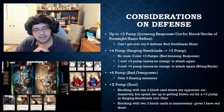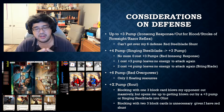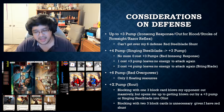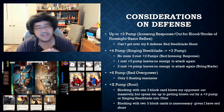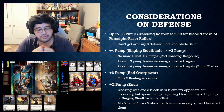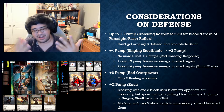Finally, what if that card is Route? This is the one I had to think a little bit about. Blocking with a single three block card would blow my opponent out massively if he tries to Route that card - I would shunt and block six against six. That would be a massive advantage for me. However, that opens me up to a massive risk: if he has a plus three pump or Singing Steel Blade into a Glint, I get massively blown out. Blocking with two cards is unnecessary given that I have a red Steel Blade Shunt.